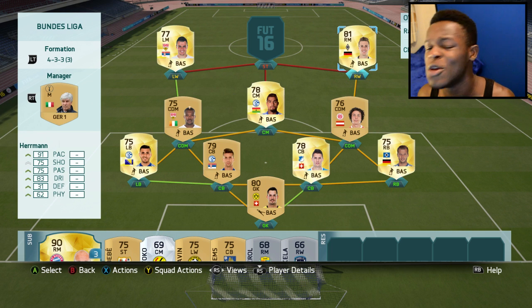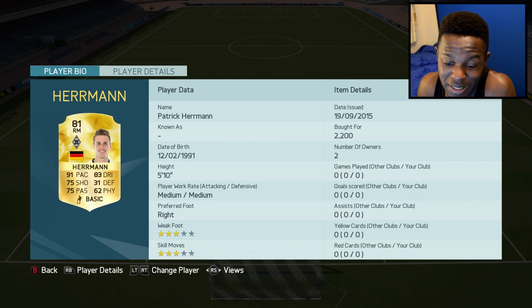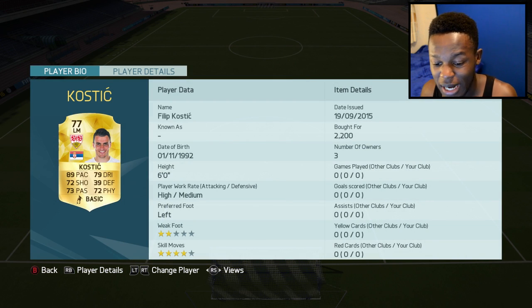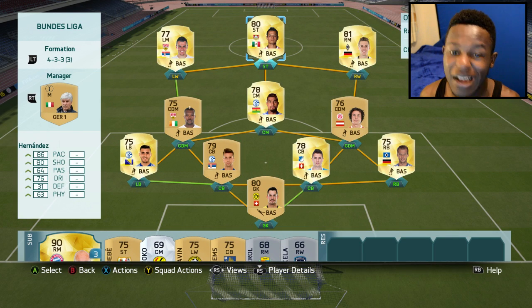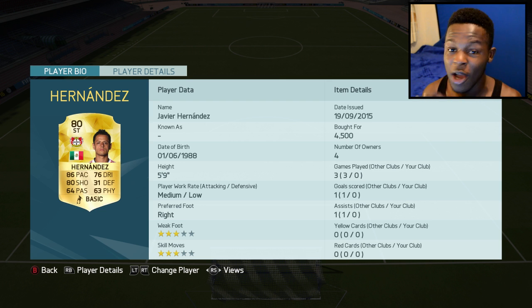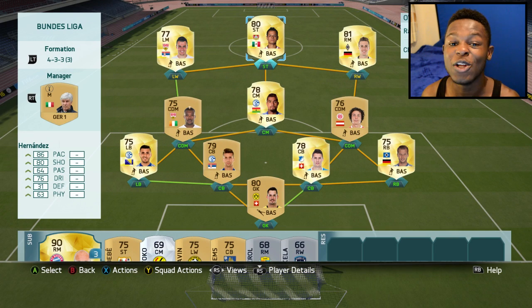My wingers are Kostic and Herman, known as the sweaty German — these are two OP-looking players. Herman's got 91 pace and 83 dribbling, which is what you're looking for on a winger. Kostic has 89 pace, 79 dribbling alongside 4-star skill moves which isn't too bad. Up top we have Javier Hernandez, known as Little P back in his United days. His card looks OP — 86 pace, 80 shooting, 76 dribbling — and in game he actually has 88 finishing. Cost me 4.5k and he looks like an OP striker.